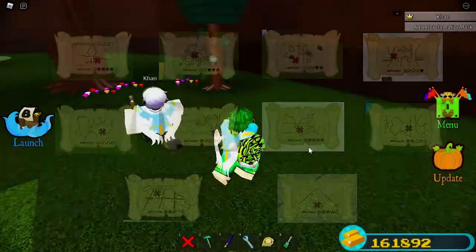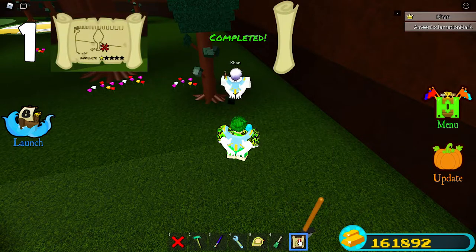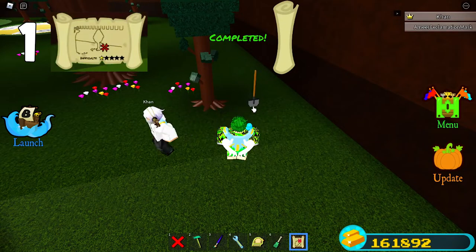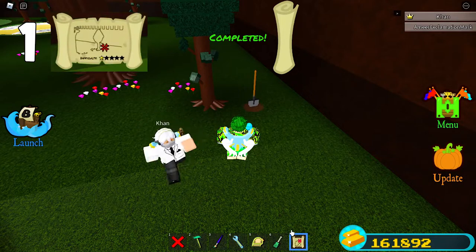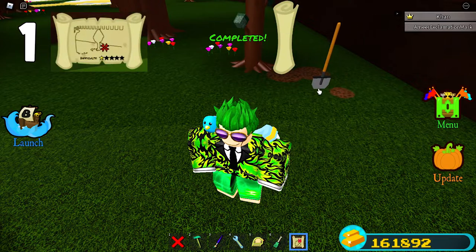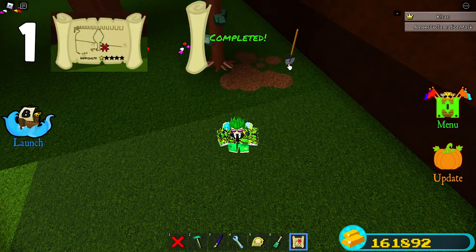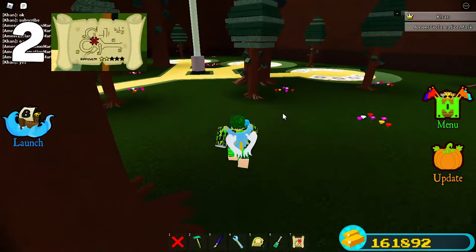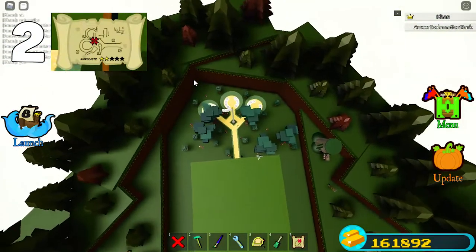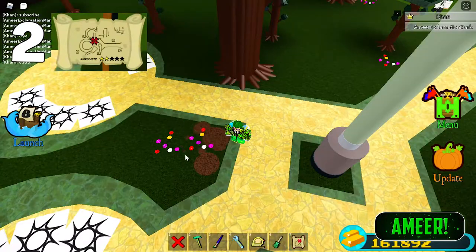So let's start candy hunting. The first one is right here — to collect it you just click update, click map, and you'll get this tool. You just click and it will dig. To dig faster, you can dig and unequip the tool and equip it again — just spamming it lets you dig a lot faster. Credits to Jesse for that tip. The first candy is next to this tree right here, and after you dig there, go to the middle and dig right here to get the second one.